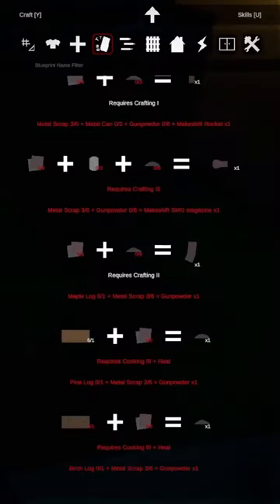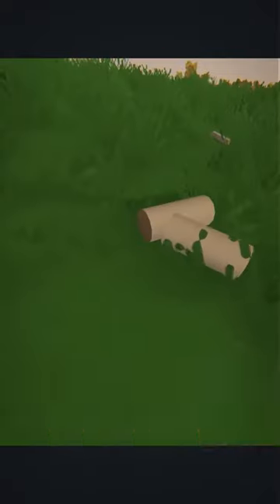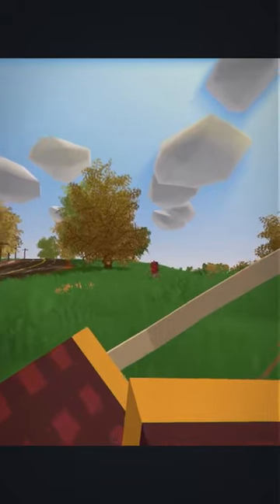One of the key features of Unturned is its extensive crafting system, which allows players to create a wide range of items, including weapons, armor, and shelter. The game also has a robust base-building system, which allows players to construct and defend their own shelters against zombie attacks.